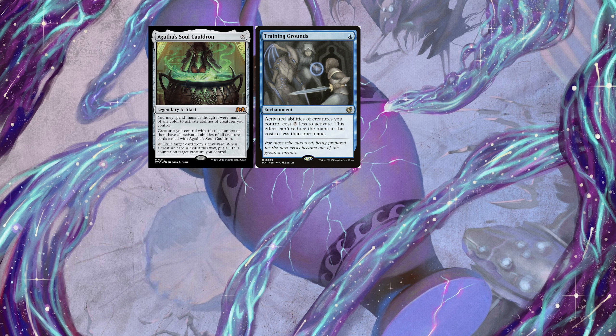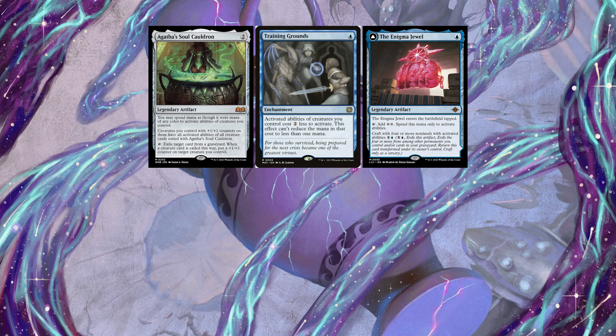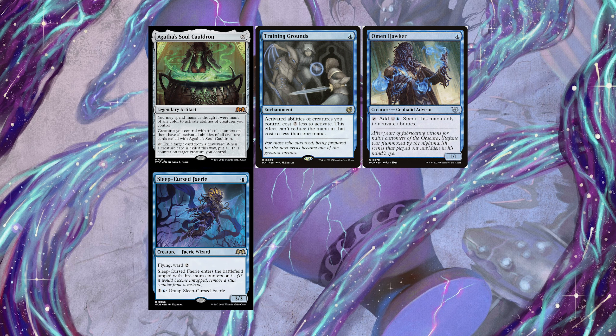We run two mana dorks of sorts. There are two copies of the Enigma Jewel as a way to ensure our combo — if our main win condition gets removed, we can sink mana into the Jewel and lock opponents out instead. Alongside the Jewel, our more important mana dork is the Omen Hawker, which is a creature, meaning we can get its ability under the Soul Cauldron. It's one component for our infinite mana.